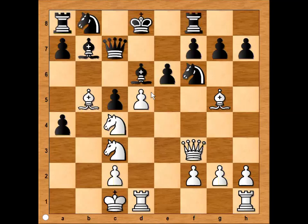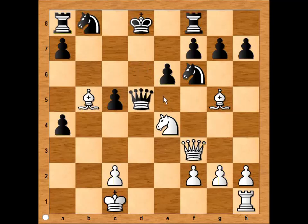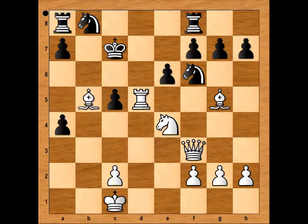Bishop to b7, attacking pawn on d5. Knight to e4, attacking bishop on d6 and knight on f6. Bishop takes on d5, knight takes on d6, knight on c takes on d6, queen takes on d6. If knight takes queen, bishop takes queen. So white captured bishop with rook. If pawn takes, knight takes queen. So black recaptured with queen. And now rook to d1 — the queen is pinned. Black unpinned, but rook captured queen.